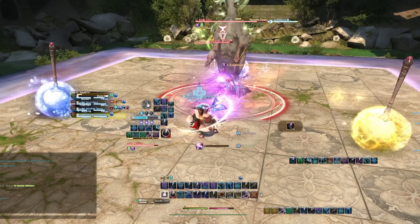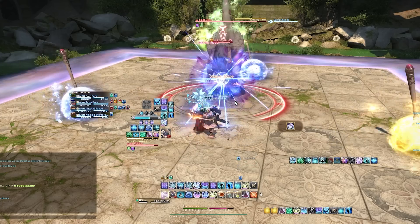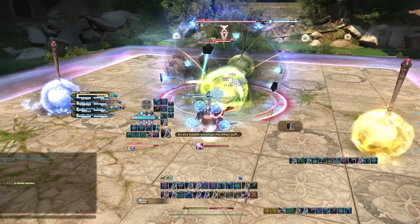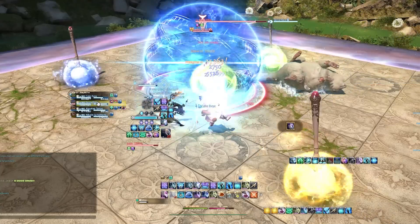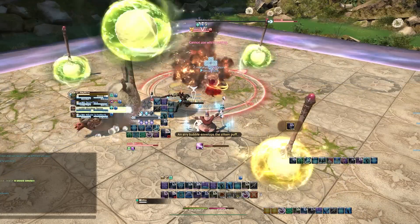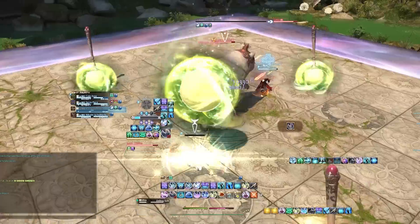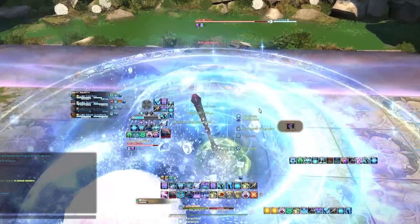But to be honest, once you get past the first and second boss — which definitely have mechanics — you might want to consider using Party Finder. You could technically keep queuing in, and it works fine at the start, but once you're progressing deeper it becomes easier to use Party Finder.